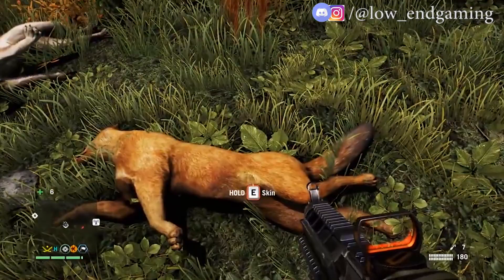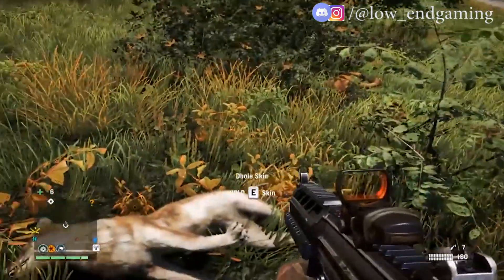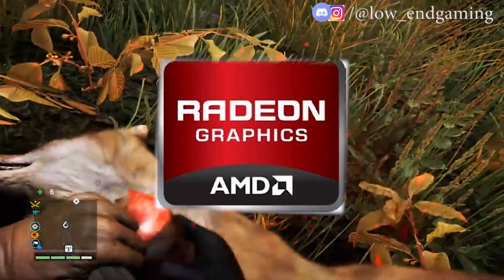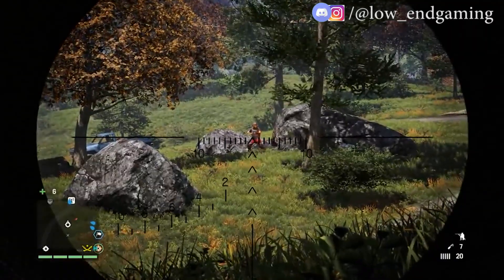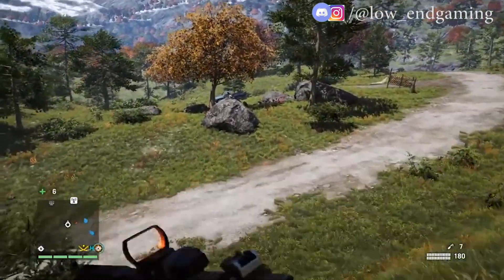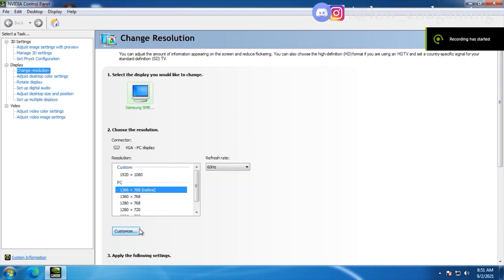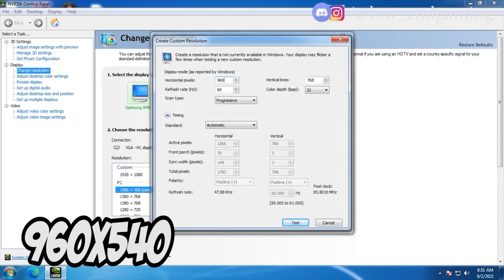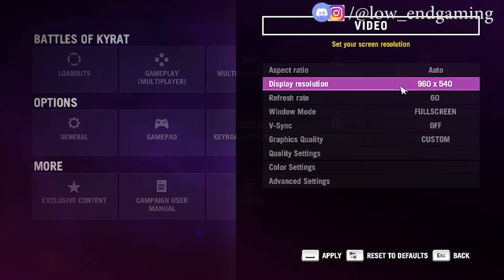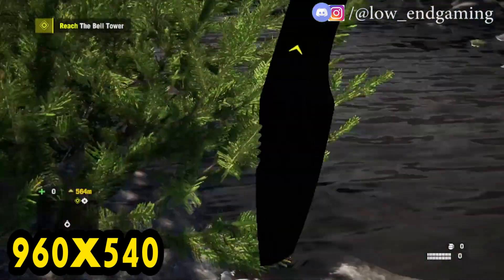To fix the black bars, we will add a custom resolution to our PC. Open the control panel of your graphics — like Intel HD Graphics, AMD Radeon, or Nvidia. If you don't have any of them, I will be dropping a tutorial link in the description. I have an Nvidia graphics panel — click on resolution and open custom resolution. If you have Intel HD or AMD Radeon or nothing, check out the description. Then add 960 by 540 in your panel, add it, and when you open your game you will find it there. Then play the game — the black bars will be disappeared. Now let's move to step two.